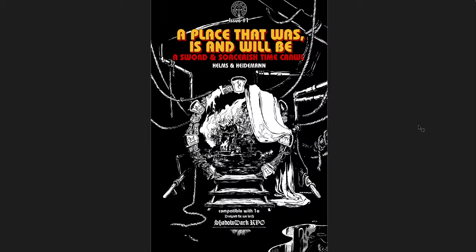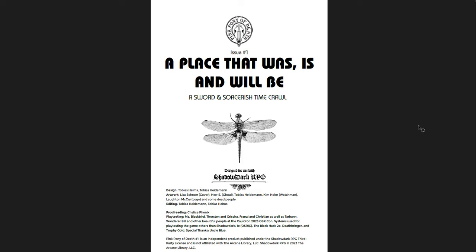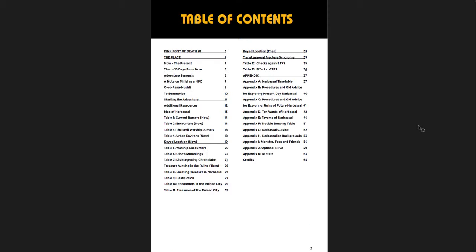Finally, I want to cover A Place That Was, Is, and Will Be — a Sword and Sorceress time crawl, issue one. This is such a cool idea. Basically, this zine details a city that is and then will be. It's a time-hopping adventure: there's a portal that takes you 10 days into the future after a disaster has occurred in the town, leaving it ruined. You have the city as it is now and then its ruins 10 days in the future.